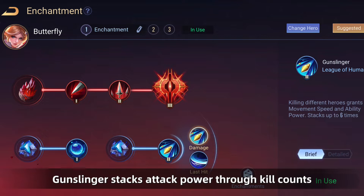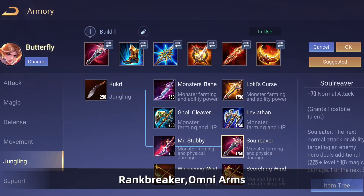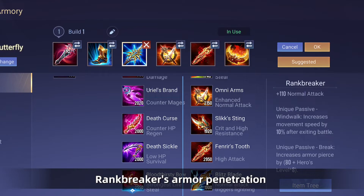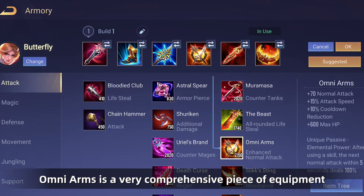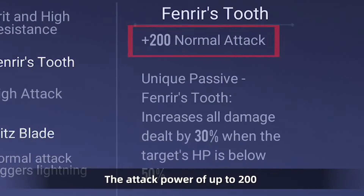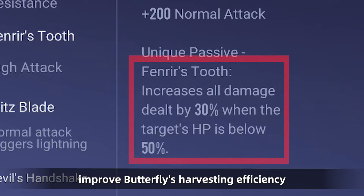Equipment Recommendation: Soul Reaver, Gilded Greaves, Rainbreaker, Omni Arms, Fenrir's Tooth, Blade of Eternity. Soul Reaver gains attack power bonus by killing wild monsters and Gilded Greaves increases toughness by 35% and weakens crowd control effects. Rainbreaker's armor penetration and high attack damage boost Butterfly's damage to the next level. Omni Arms is a very comprehensive piece of equipment with 70 attack power, 15% attack speed, 10% kill cooldown reduction, and 600 maximum health bonus — very cost effective. Fenrir's Tooth is a purely offensive piece of equipment with up to 200 attack power and a passive that causes 30% additional damage to targets below 50% health, greatly improving Butterfly's harvesting efficiency. The 120 armor and revive effect from Blade of Eternity improve Butterfly's survival rate in late-game fights.